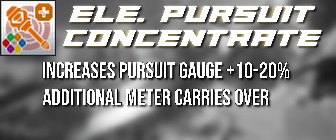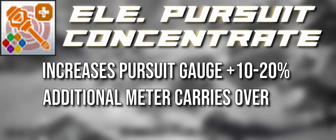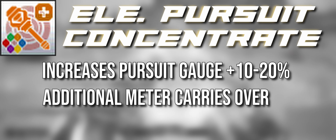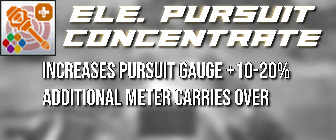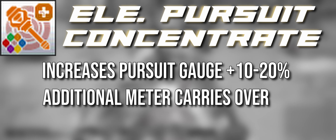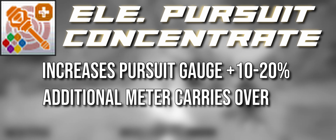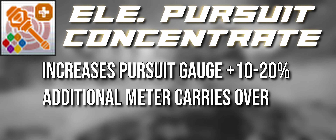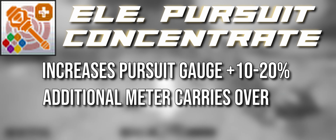That additional 10 to 20% builds 50% slower. So where one Wand Counter normally builds one bar, you'd need two counters to build one extra bar and four counters to build two. Even though you've got some safe space to manage One Element Pursuit, it won't come easily. It becomes a question of: do you want to build more, or use One Element Pursuit now? In the case of Dark Falls, you don't have to worry about losing your benefits and timing out because you've done extra work.